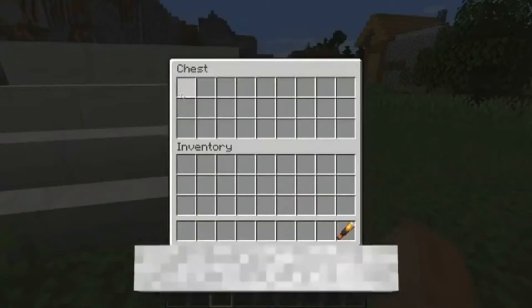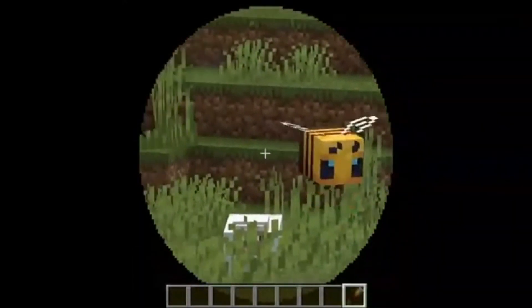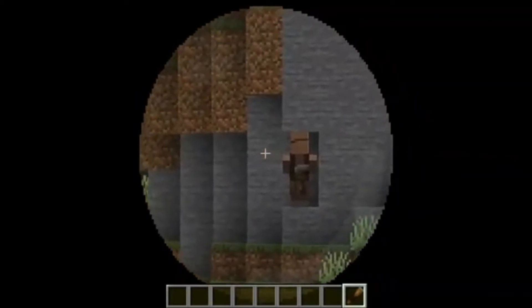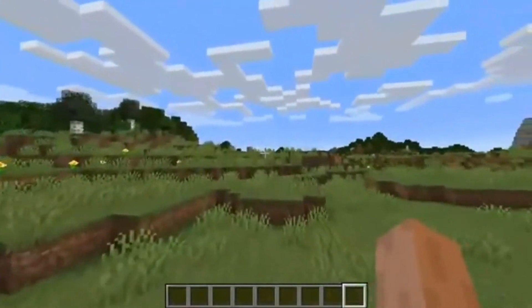And it wouldn't be an update without new items. One new item is the telescope, and it's pretty straightforward — it just zooms in and it goes pretty far. But it isn't anything too special. As you can see, the villager is vibing, and I don't know what happened to that chicken. But yeah, that's enough with the telescope.